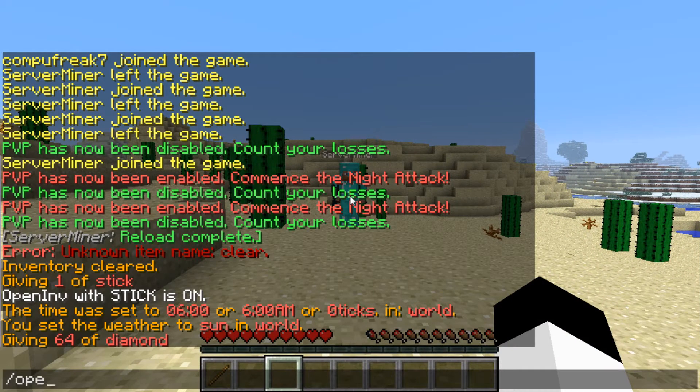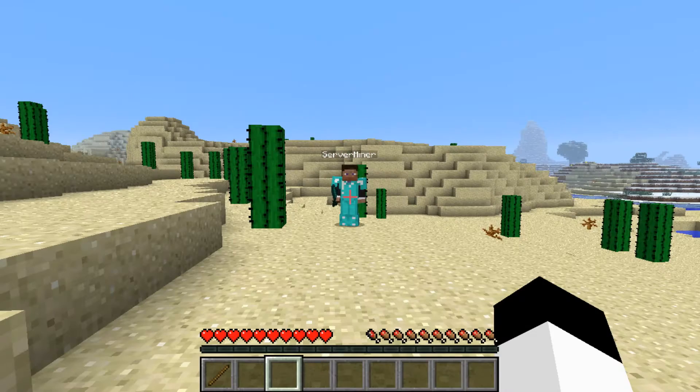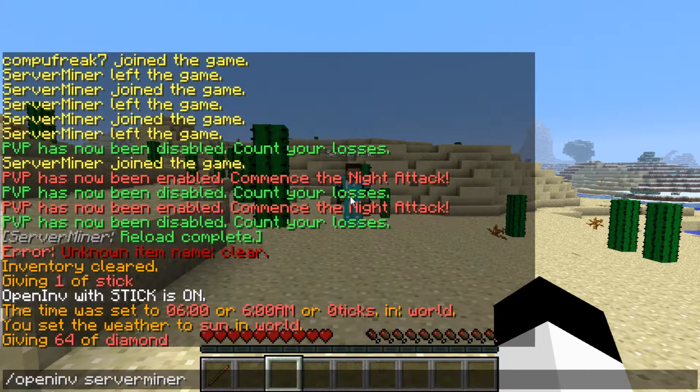In game, to use it just type OpenInv and the player name you want. You will be able to see their inventory. The bottom bar is their armor, the bar above that is their hotbar, and the 3 bars above that is the rest of their inventory. As you can see, I'm able to interact with this inventory in real time.